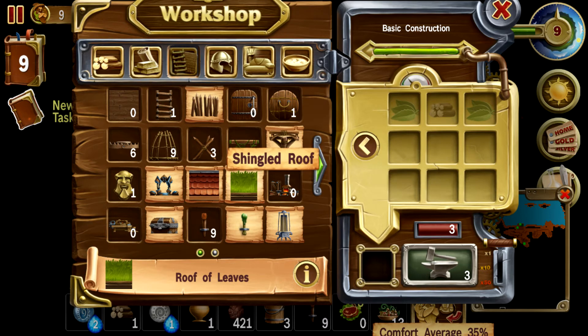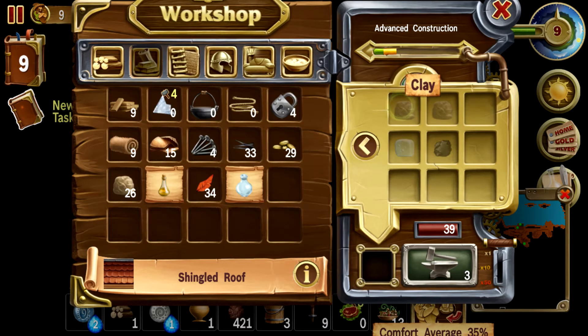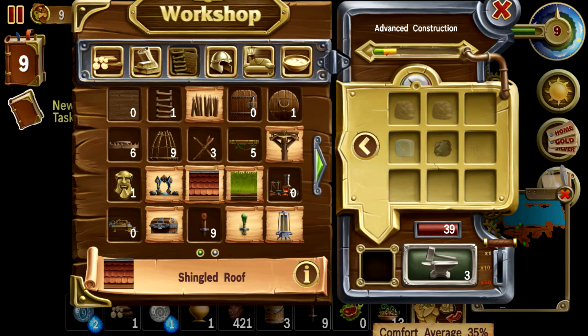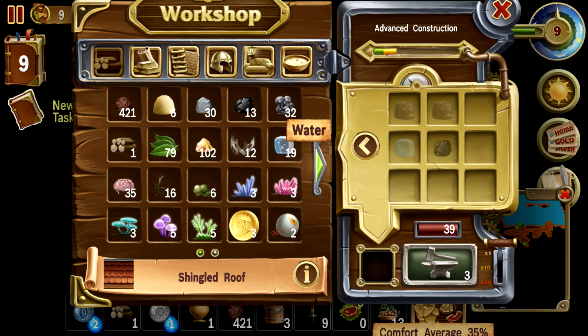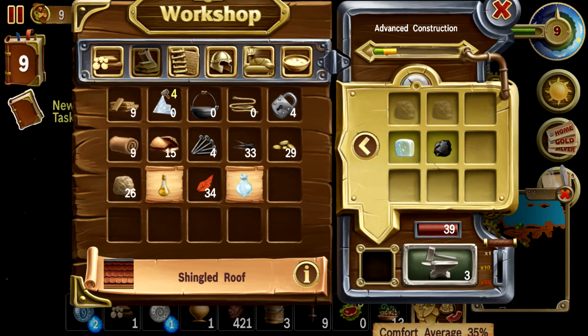We could make a fancy log bridge, but do we really want to? I do want to have a prettier roof — I like this shingled look. Even though it takes coal... I don't know if we should commit to that. How much coal do we have? Only 13. I'm gonna need some for other things. But okay, whatever — we only have one roof, right? Let's talk about it as an investment. I'll start with 15 — I don't want to use it all up.